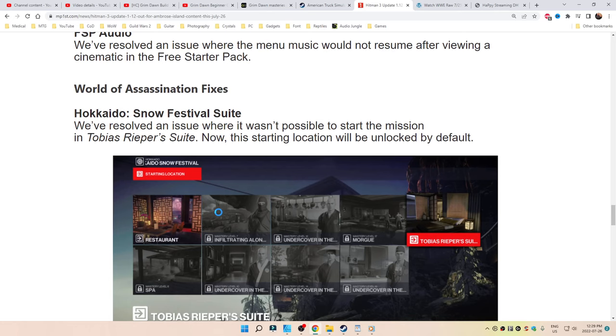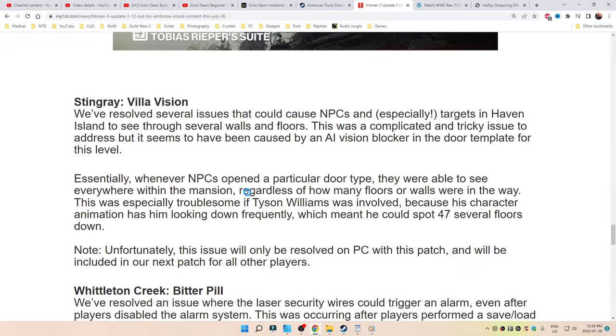World of Assassination Fixes. Hokkaido Snow Festival Suit: where it wasn't possible to start the mission in Tobias Reaper's Suit, now this starting location will be unlocked by default. Stingray Villa Vision: resolved several issues that could cause NPCs and especially targets in Haven Island to see through several walls and floors. This was a complicated and tricky issue to address, but it seems to have been caused by an AI vision blocker in the door template for this level.